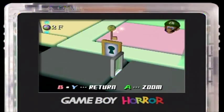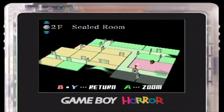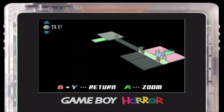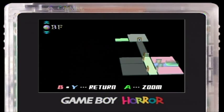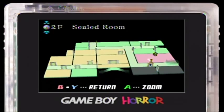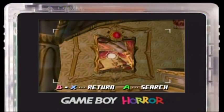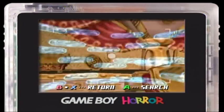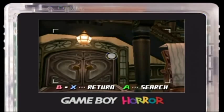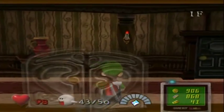There are no boos in the Sealed Room, nor will any boos go into this room, but it is required to come in here for a key which opens a room on the second floor. I have a choice of paths now — I can either go into the basement or the second floor. I'll go back to the foyer first since there's nothing else I can do over here, and then make my decision.